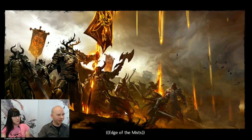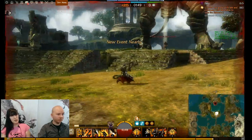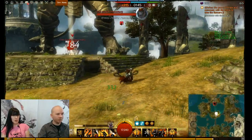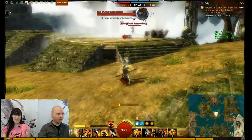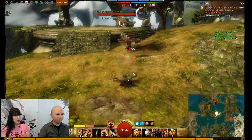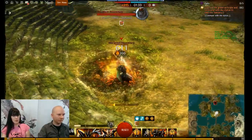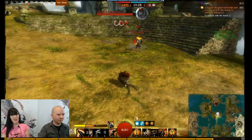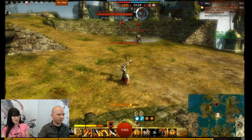We're going to do the statuary. Similar to other objectives, there will be an enemy that you defeat — this is actually a commune location. Once you defeat this Grawl, you will commune with the statue, and the idea is players will be able to interact with it and use it as a giant stationary siege weapon, which sounds really awesome.